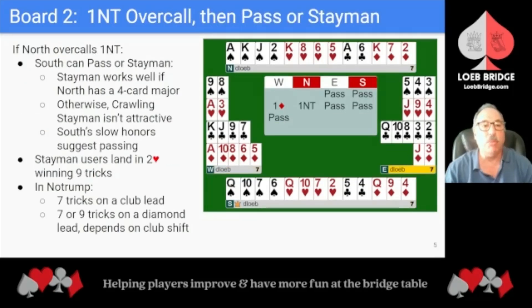At tables where North prefers to overcall 1 No Trump rather than double for takeout, South has a choice between passing or using Stayman to look for a major suit fit. Using Stayman works well if North has a 4-card major. If North doesn't have a 4-card major, South doesn't have the values to bid 2 No Trump, which would invite game. So South would use crawling Stayman — that is, bid 2 Hearts — asking North to bid their better major. A 4-3 fit wouldn't likely play well; the suit may break well but South will have trouble drawing trump. South's hand is no-trump oriented, balanced with slow honors. Passing seems best.